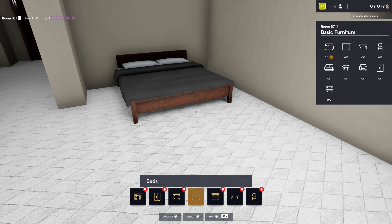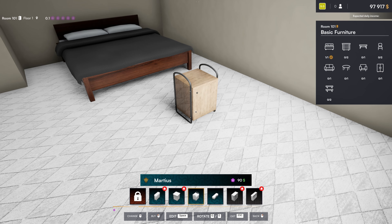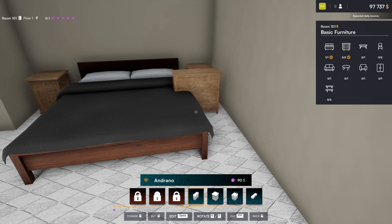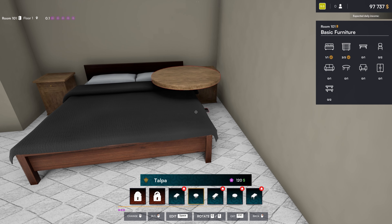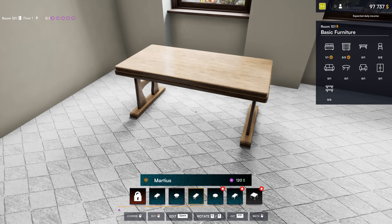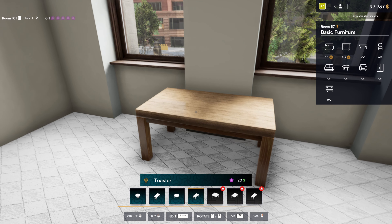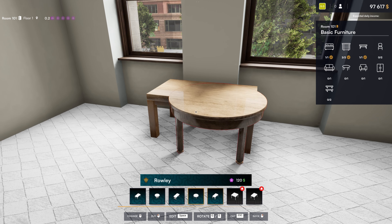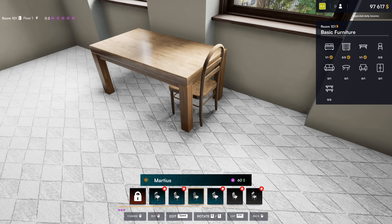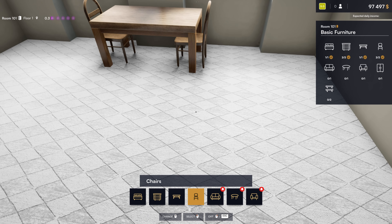We need a couple of these in the room apparently. Can we sneak one there — and sneak one there? That works. Now we need like a table somewhere. Can't unlock — we don't have that one unlocked. Go with the most basic stuff. We'll put it here — that way like if you and your guest want to sit together you can both look outside the window. Now we need apparently a couch.